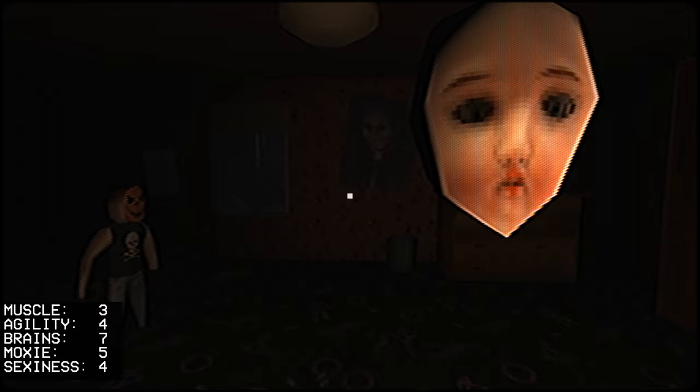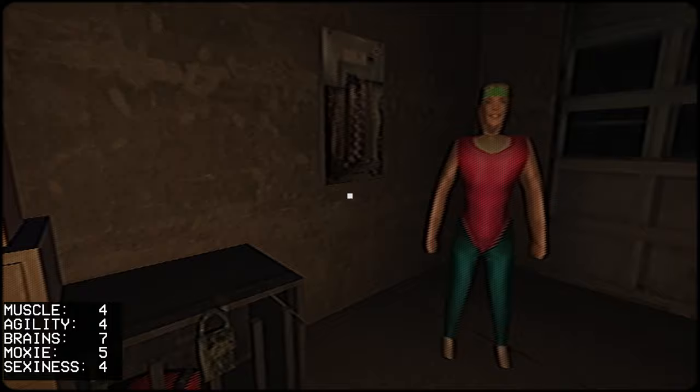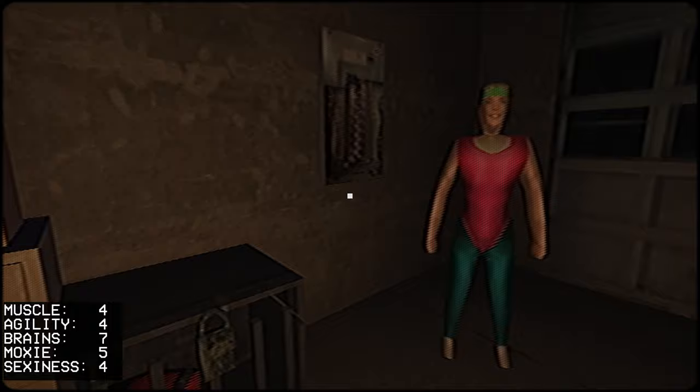Brace yourself for a jump scare — there it is. Then the doorbell rings. Hopefully that's the pizza. Get the pizza, put it on the table, eat the pizza, and get another point of muscle. Power's out — that's good. Go down to the fuse box and use our amazing brains to turn the power back on.